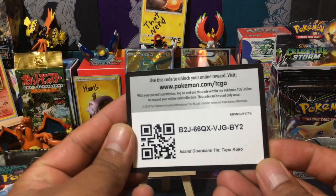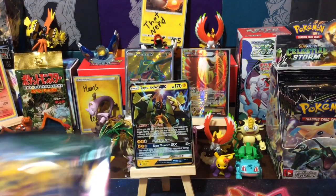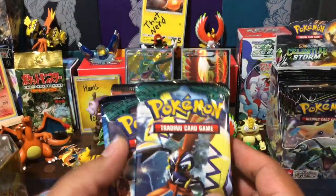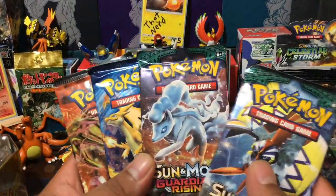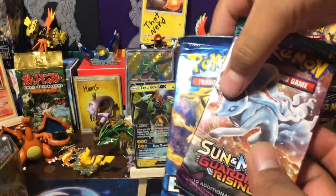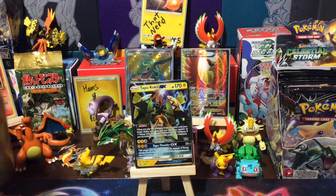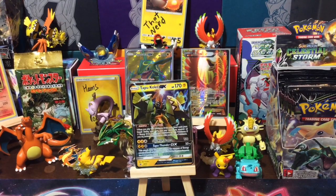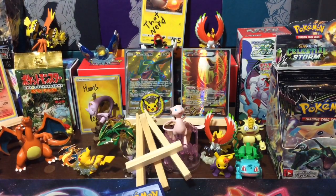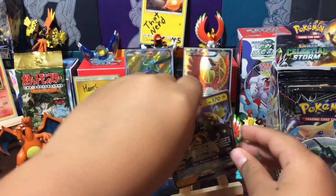Here is the tin code for you guys. We are going to be opening two Guardians Rising packs. We got an Evolutions and a Steam Siege. I took Evolutions last time, so Damien gets it this time. We're just going to do this, and he's going to go first. Go ahead. Alright, so I'm going to start with the Guardians Rising pack. That fell over — whoopsie doopsie.